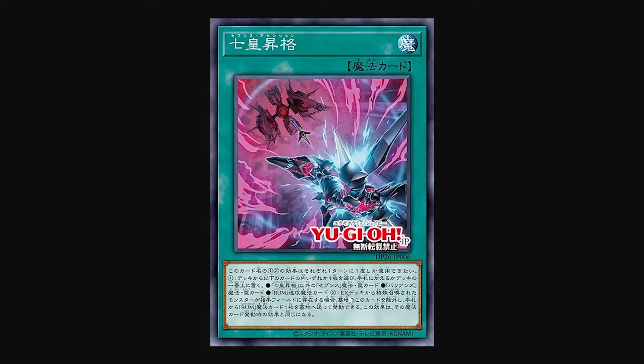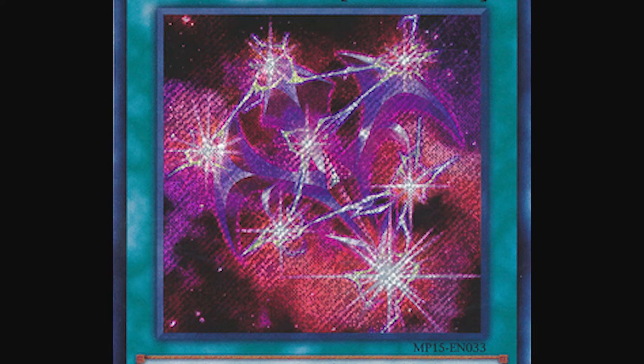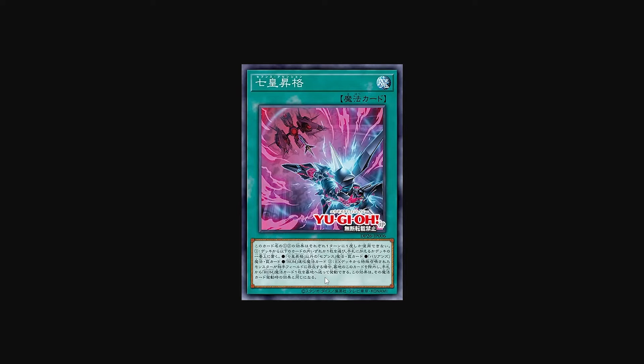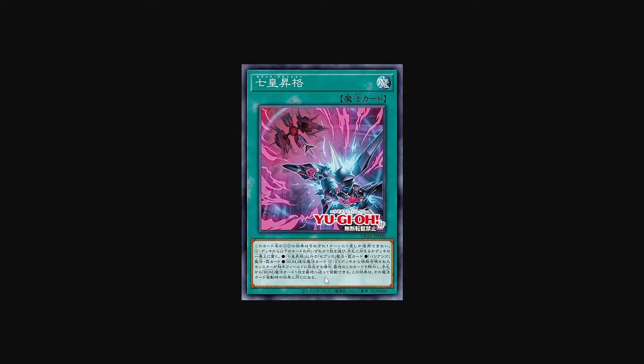Second effect: if a monster special summoned from the extra deck exists on your opponent's side of the field, you can banish this card from your graveyard, send one Rank Up Magic spell card from your hand to the graveyard, and activate this effect — this card's effect becomes that magic card's effect at the time of activation. You might not understand why this is important, but as I was saying with the Seventh One: if the Seventh One starts in your hand, you cannot activate it normally because you need to hold it publicly from the time you draw it in your draw phase. So the fact that this card exists means there is no dead-weight hand Seventh One — you can just send it to the graveyard with this effect and then use the effect of the Seventh One.